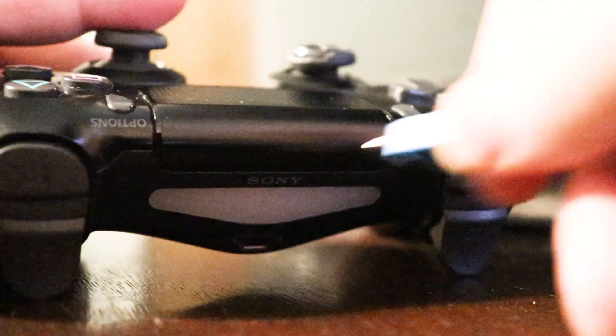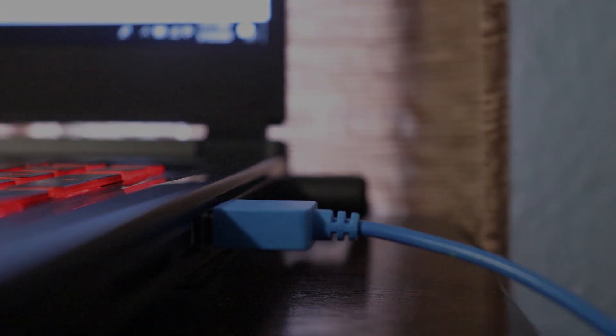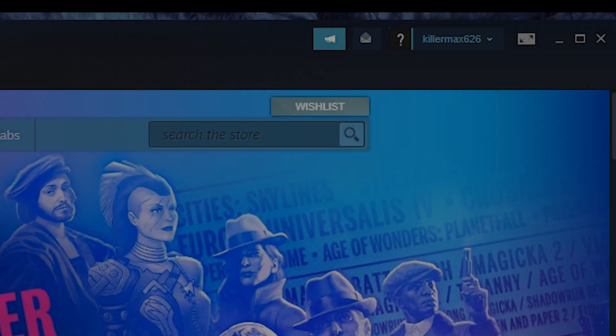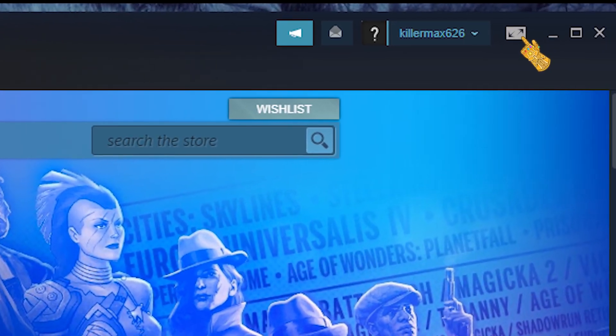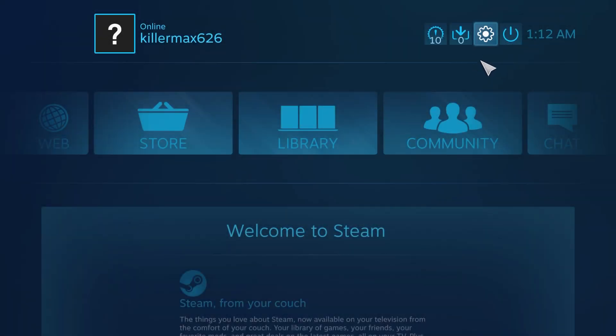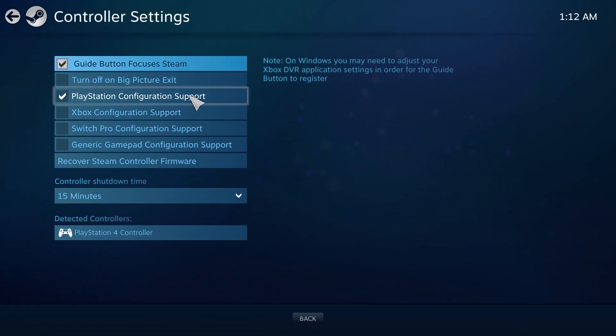Start by connecting your PS4 controller to your PC or laptop through the same connection you use to charge your controller on your PS4. If Steam doesn't automatically detect that you have a controller plugged in, launch Steam. Click on Big Picture Mode, which is located on the upper right corner. Then click on the Settings tab on the upper right. Click Control Configuration and check the box that says PlayStation Configuration Support.